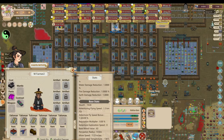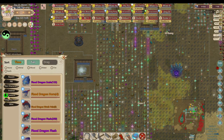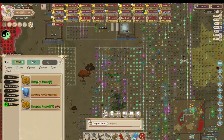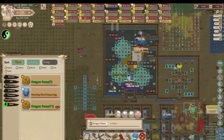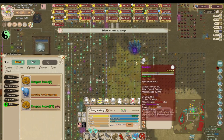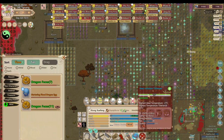I'll use this guy — I believe this is the one I used last time — so I need to find some dragon feces. I have 7, and then I have 11 on display cases. I'm pretty much just recreating my earth array, so I may just steal some from that one. Let me put that down there.